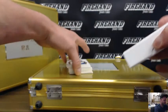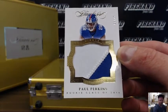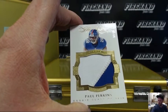First up, Jumbo Rookie Patch — Paul Perkins, number 8 out of 25. Going to the Giants, AndrewFN24.